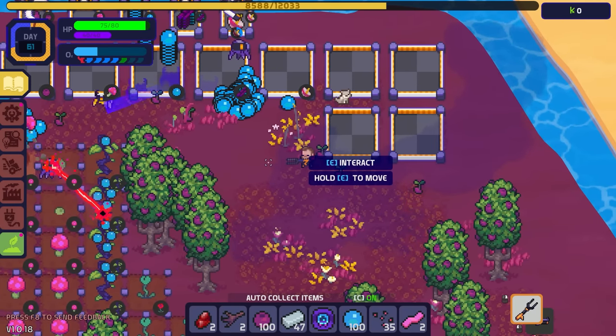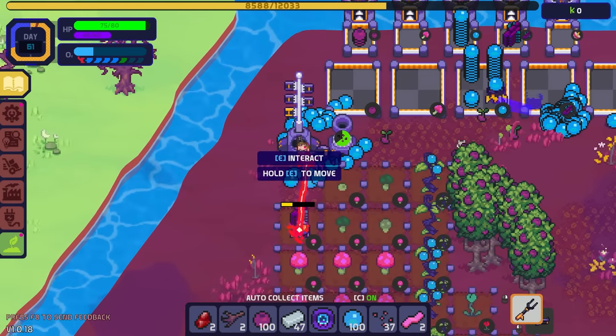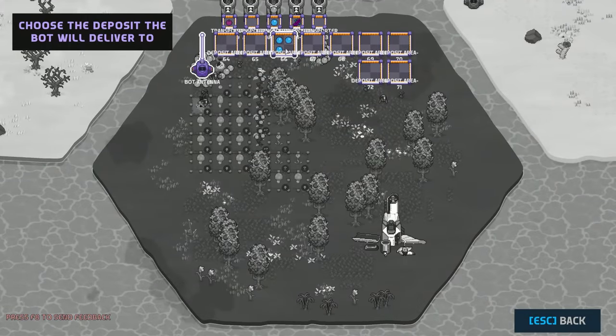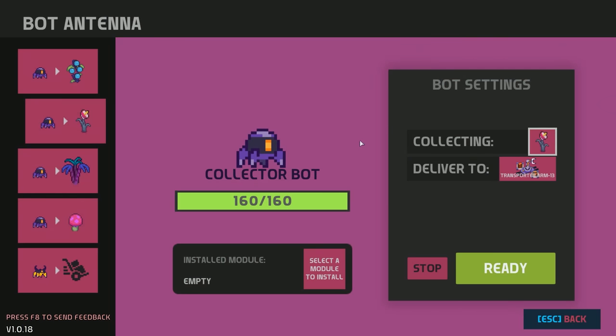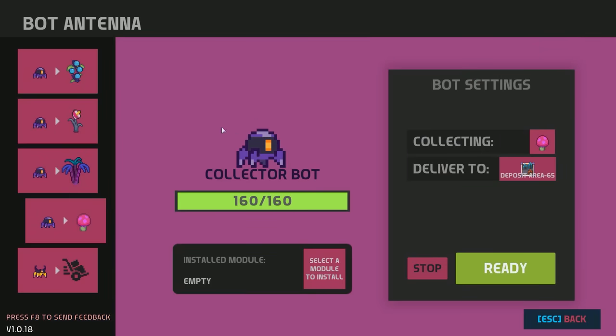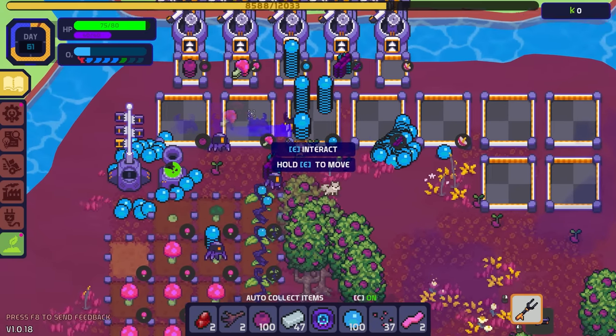We're going to set up farms here. We need regular berries right here. We're going to reset these bots too — the water ball bot delivers to the water ball station, the flower bot delivers to the flower station. Setting each one to its correct destination so they're all getting delivered into the logistics spot.